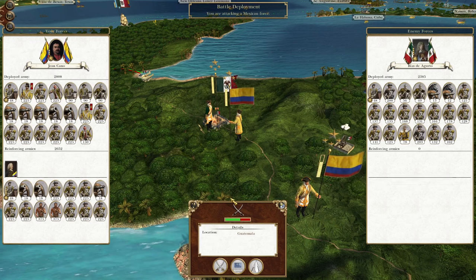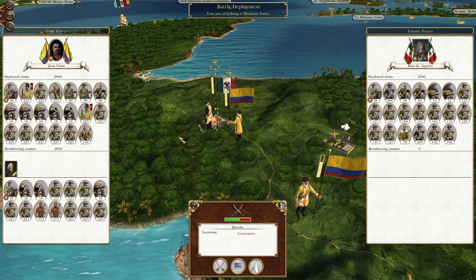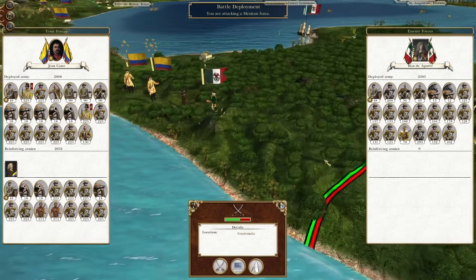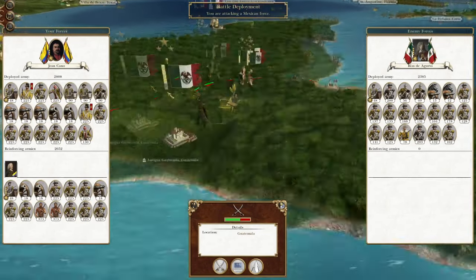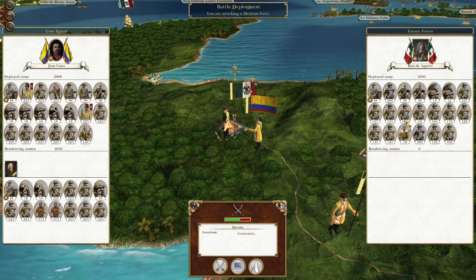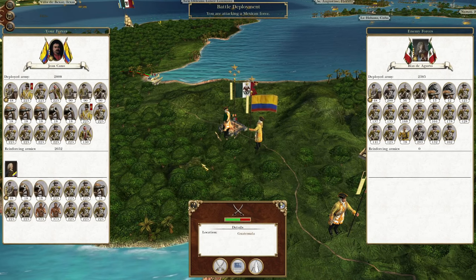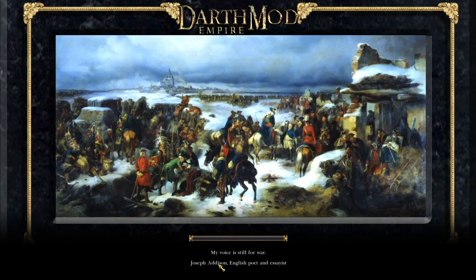What's up guys, this is the Rifleman and I am back to bring you to the next episode of my Empire Total War let's play as Grand Columbia. In this episode we are kicking off our attack - our advance towards the last Mexican holdout in Guatemala. We have troops from the north, we have troops from the south. They're just gonna have a really bad time, and I think we'll finally be taking control of the entire theater.